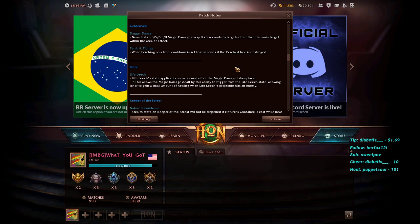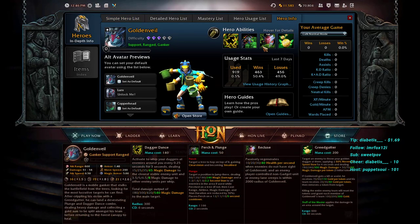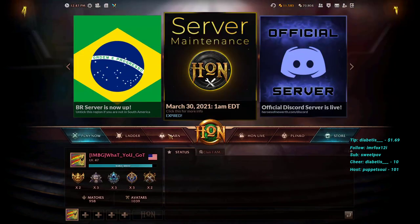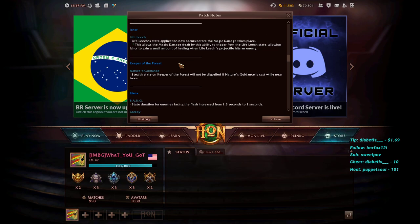Golden Veil's Dagger Dance now deals extra magic damage every 0.25 seconds to targets other than the main target within the AOE. Perch and Plunge — his tree-jumping ability — now sets cooldown to 6 seconds if the perch tree is destroyed. This rewards the enemy for chopping down the tree he's standing on, providing better counterplay. Golden Veil is a hero I personally find very frustrating to play against, but these changes add more interaction around his tree mechanic.